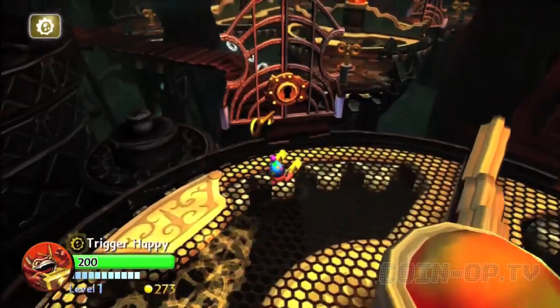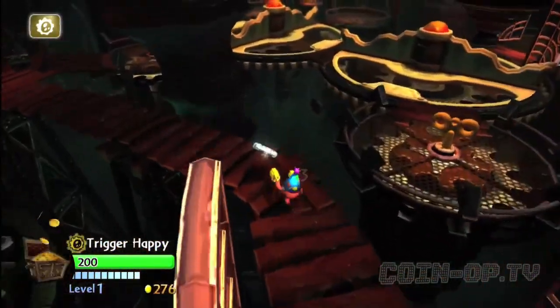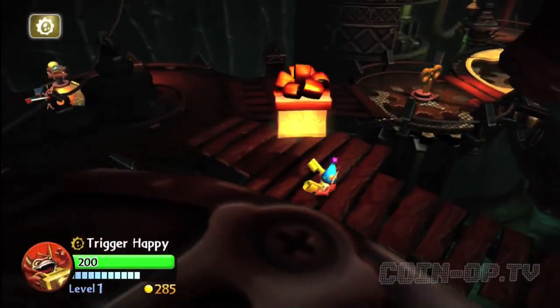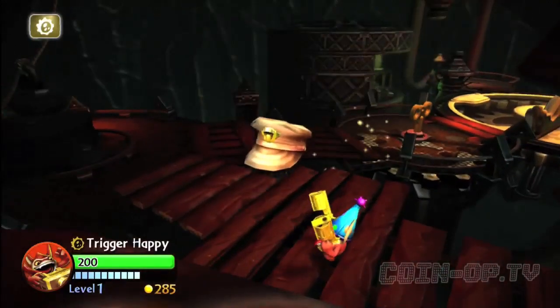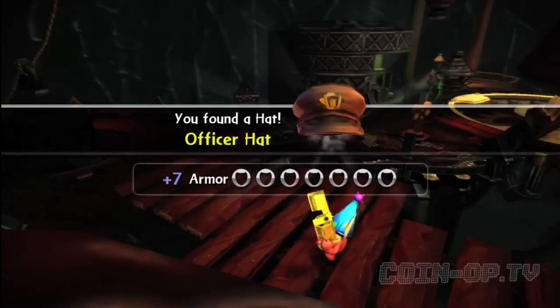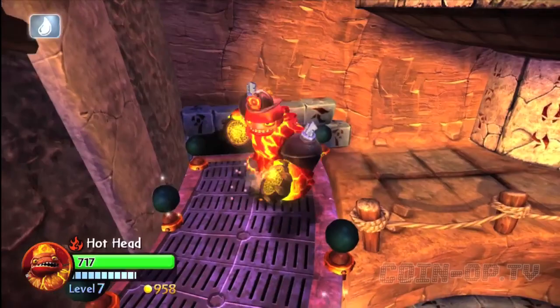It wasn't too difficult of an area, so you just kind of need to follow through and make sure you walk to all the little open spaces here so you can pick everything up. There's a hat waiting for us — mash that open, and waiting inside will be the officer hat. It adds to your armor and your speed, so that's a good boost up.